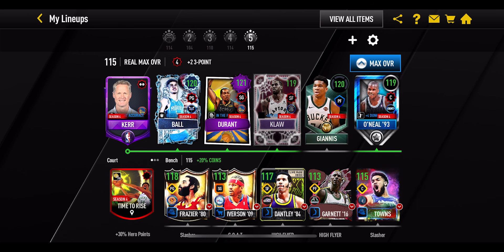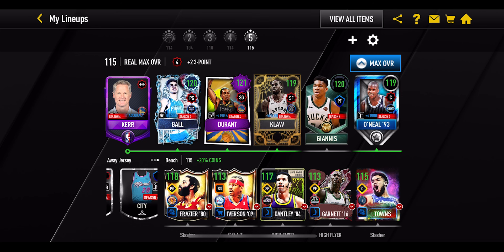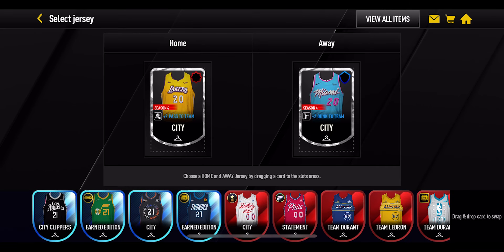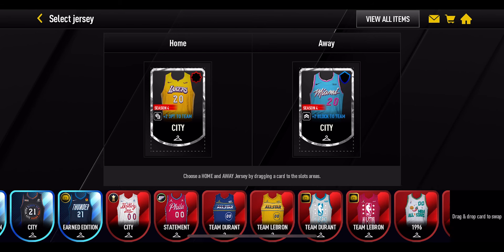You can see immediately that has made an impact to the top row of players, going up to a 120 overall Lamelo Ball, 121 overall KD, 119 Claw, 120 Giannis, and a 119 overall Shaq. And you will also notice it's boosted the whole team up to 115 overall. But we won't stop there. We will go over to the court and the jerseys and all the extra little items to make this team even higher in overall.